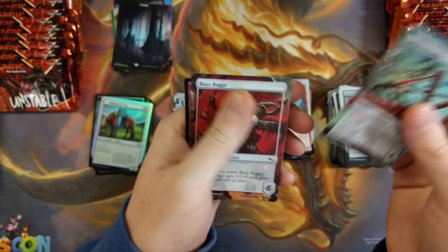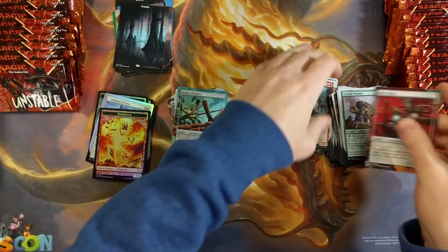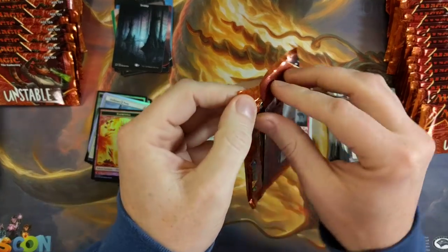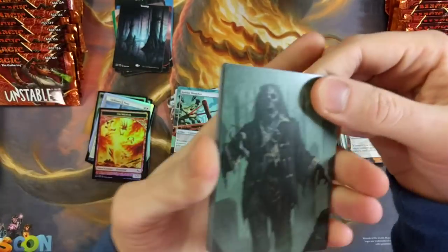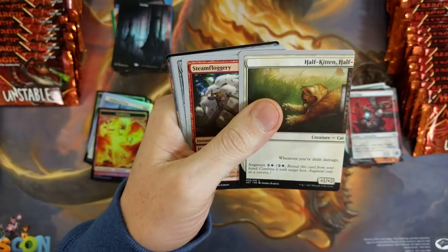Goblin Slingshot, we got a Buzz Buggy and an Elemental token. Looks like they made a lot of tokens in here — which is pretty good. Look at that Full Art Zombie token — it's coming up.